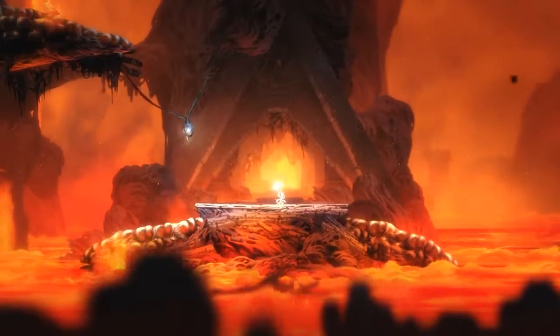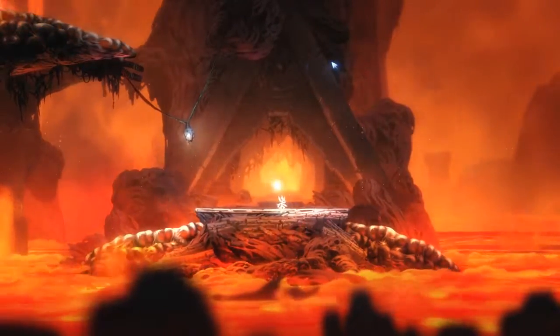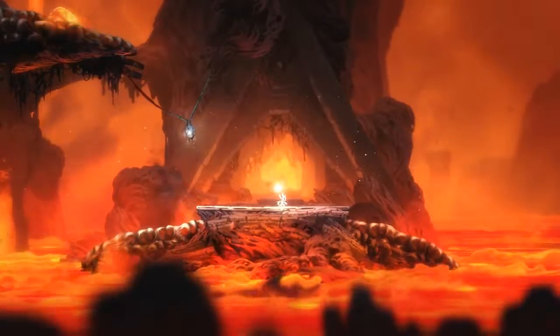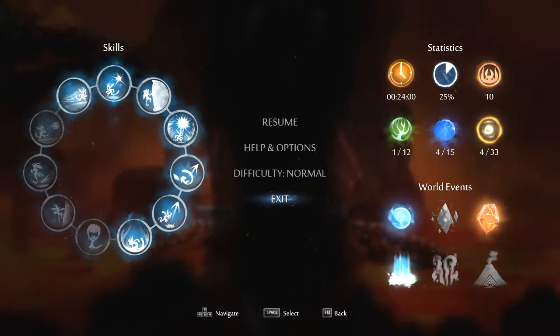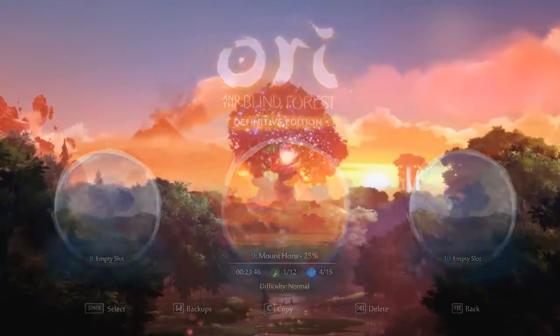Alrighty, so this is a tutorial for how to do door work properly, and how to time it out properly. The first thing you're going to do is exit out, and then you're going to want to spam back in as quickly as possible, so it'll look something like that. As quickly as you can — that's the key to doing it properly.